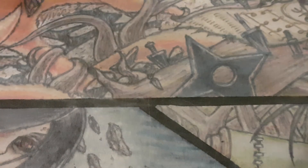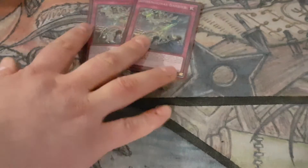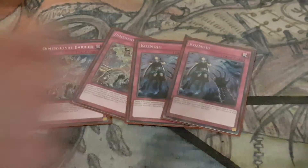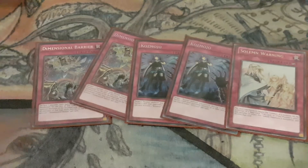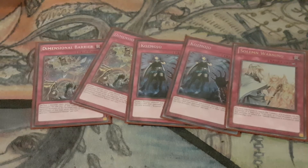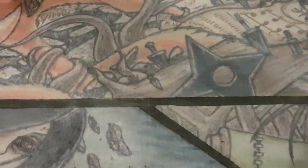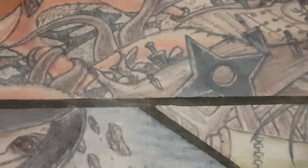Then we have the traps. We have two Dimensional Barrier — so strong, so strong, quote Oliver Newton. Two Kozmotown and a Solemn Warning. Kozmotown is still pretty much the best trap in the game — non-targeting removal that also nukes your own ship to float it down. It's still so good, I don't know why you wouldn't play it. And Warning is obviously the best counter trap. I wouldn't change anything about the main deck — I was really happy with it.